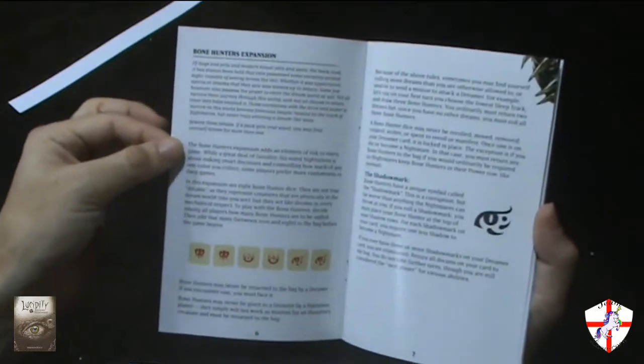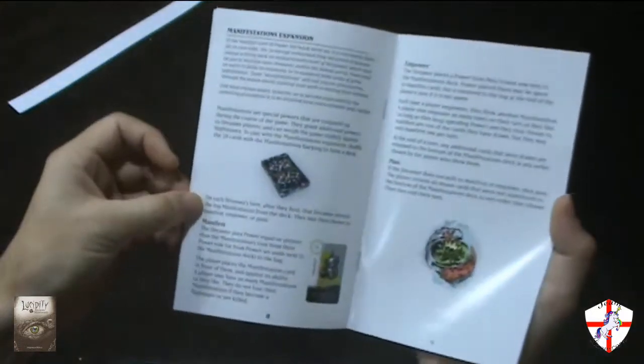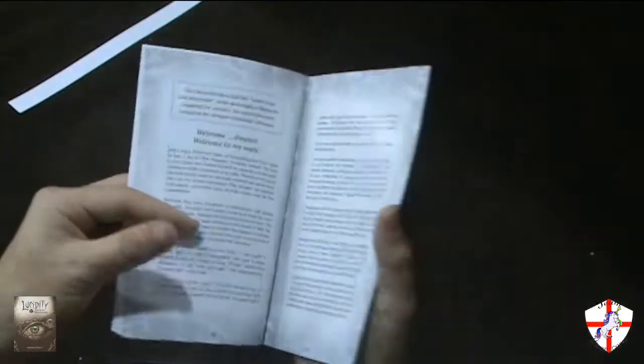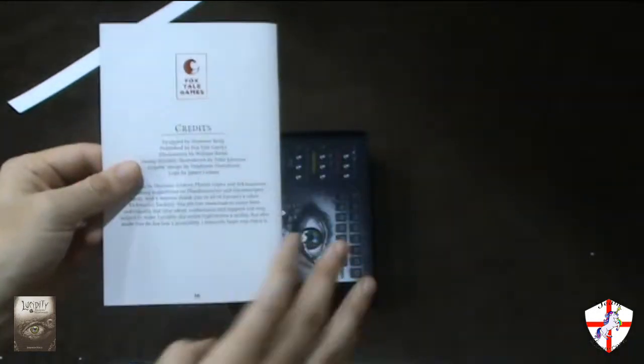It comes with three different expansions. One is the Bone Hunters expansion, which gives additional dice. The Manifestations expansion — additional cards that you can put in there — and the Dreamscape expansion. And a bit of a story that the backers helped produce.